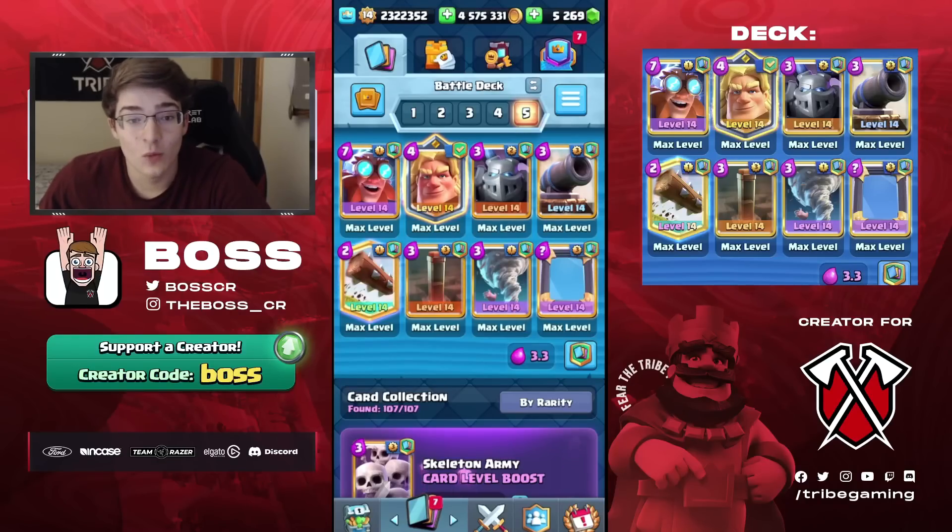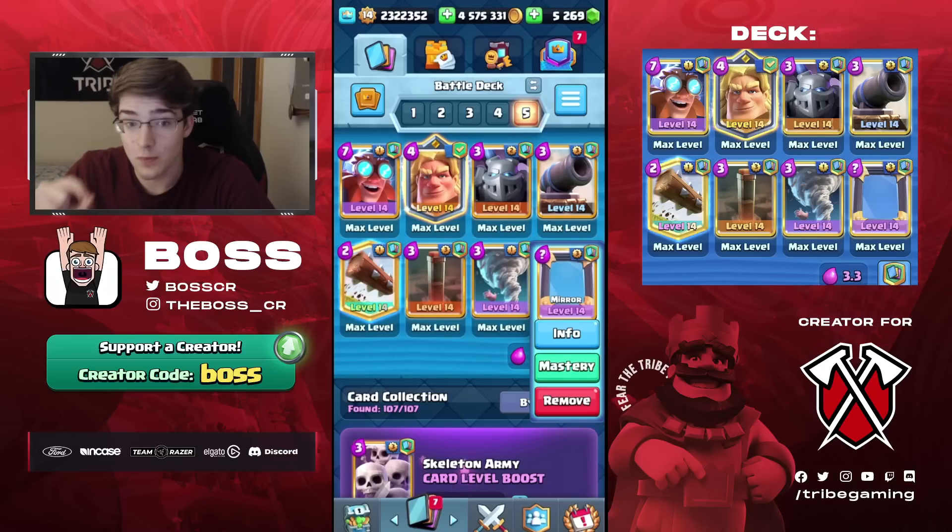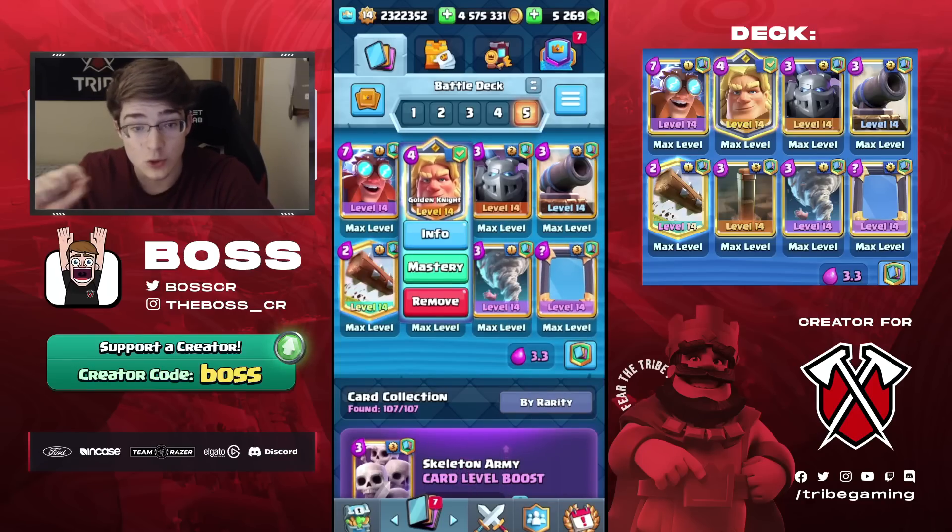What's up guys, Boss here, and in today's video we're going to be playing Electro Giant again, but with a slightly different variation. As you can see, this Electro Giant deck has four spells in it — that's right, four: Log, Earthquake, Tornado, and Mirror. Mirror synergizes so well with the Electro Giant, so it's just a very good card to have inside of the deck, especially when you have a Champion.